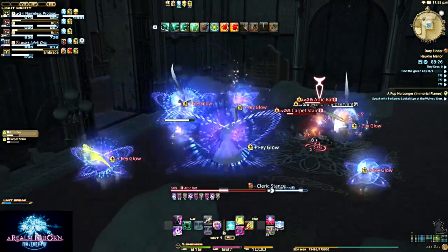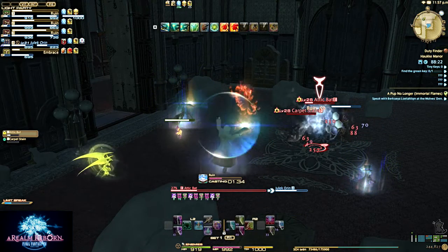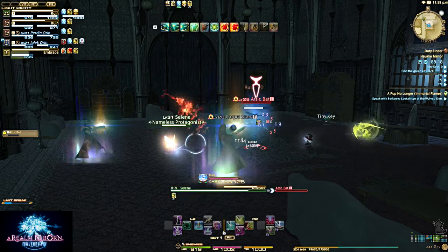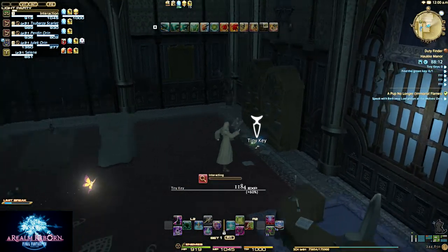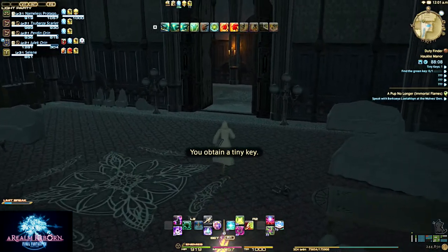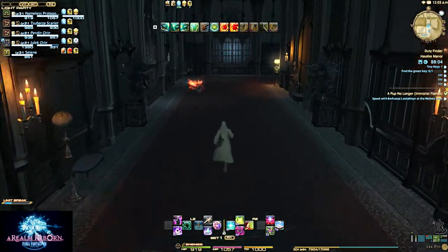I love how we have these carpet stains and they're freaking slugs. And we have attic bats who are on the first floor for some reason. Oh, we got the key! So throughout this manor there's going to be a bunch of locked doors and a bunch of tiny keys — that is one of the very few keys you actually need.